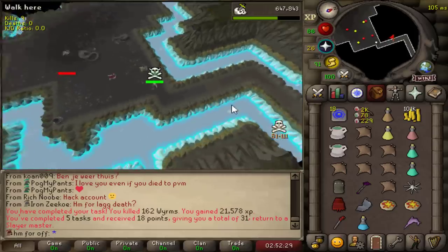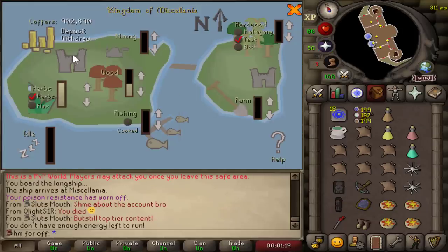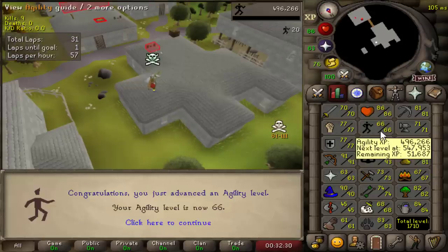There we go, another task completed. A few minutes ago I was super rich, but now all my money is back to the Kingdom. Look at all the maple logs, fletching experience, and seeds — very nice. I decided to do some agility and that is 66 Agility.